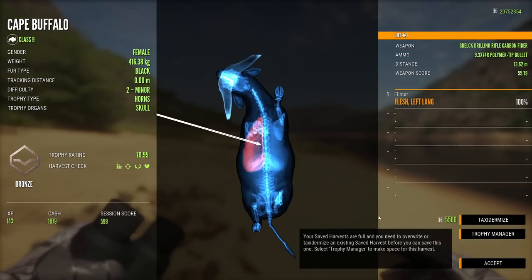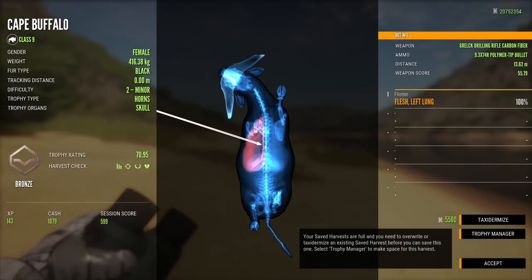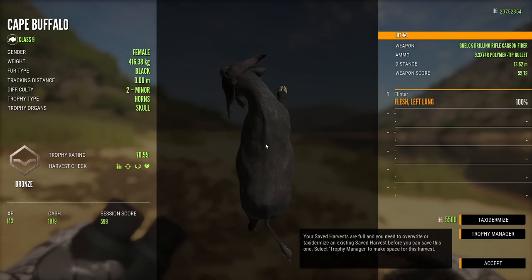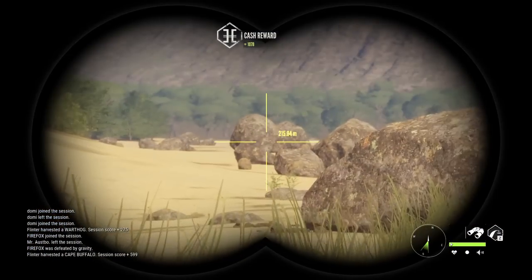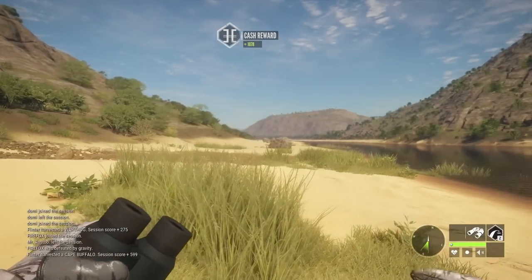That was dead center, and it went pretty far through, almost center of the spine there. That's not half bad. I'm going to have to look at the ammo stats for the 9.3, because I'd almost say that's better than the 300 does.